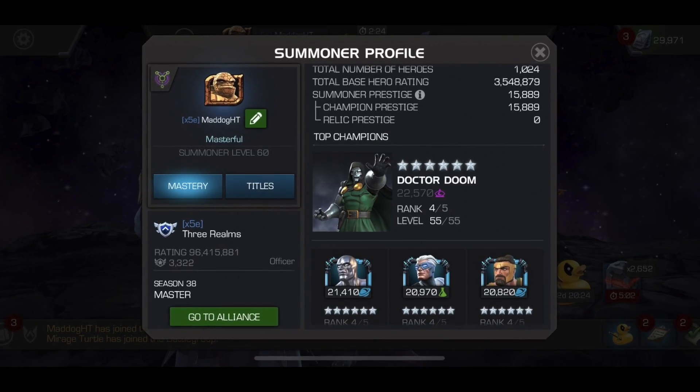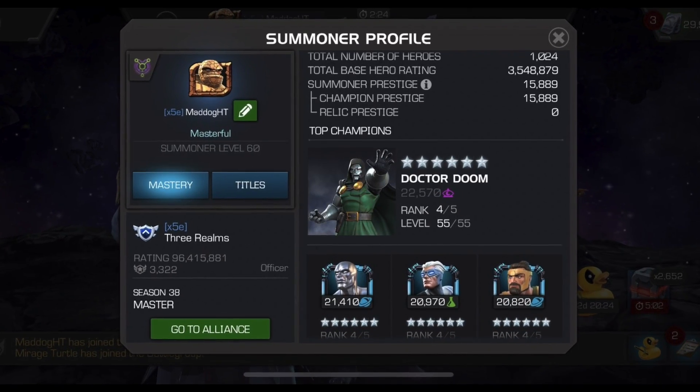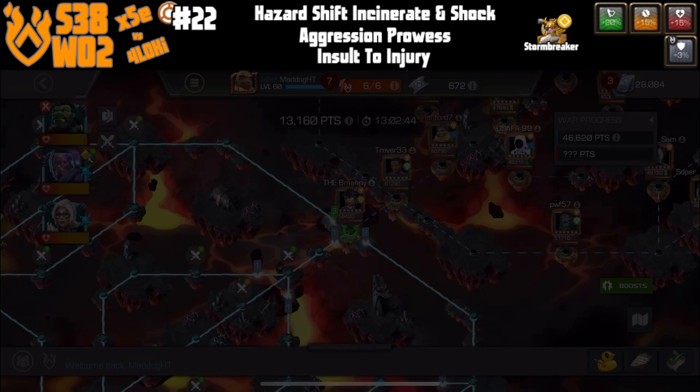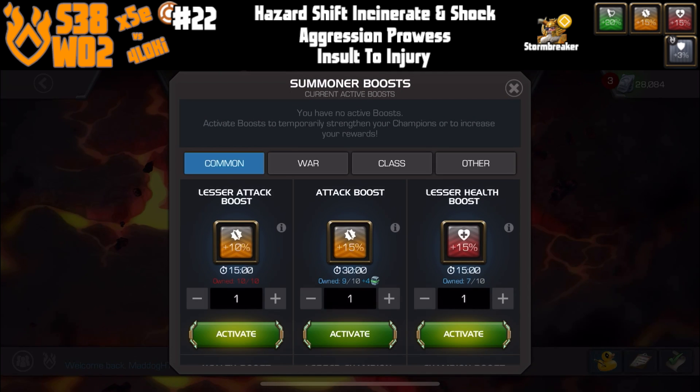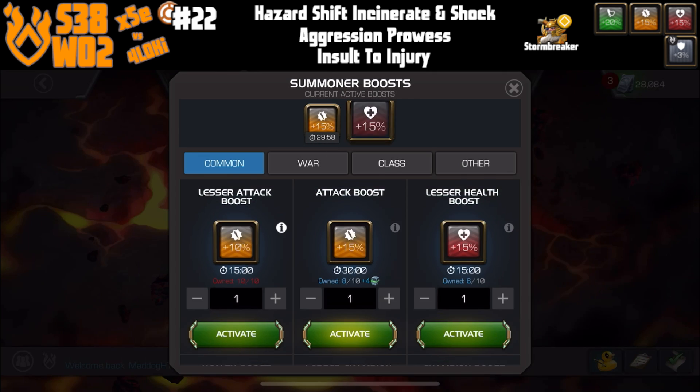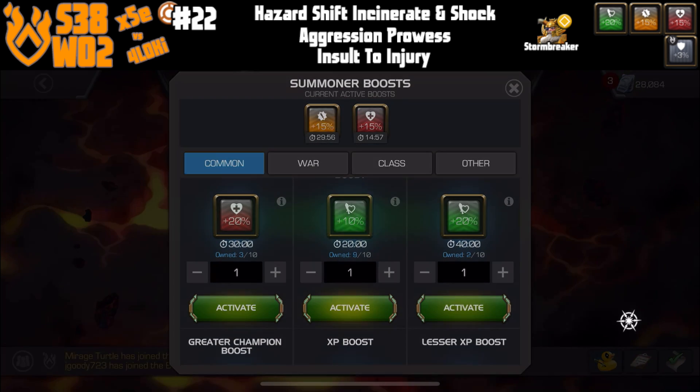Hello there fellow summoners, Mad Dog HT here and we got our first rank 4 Gallon fight for Alliance War. Calling this series The Harvest, and we are going to eat up some Penny Parker — we got node 22.